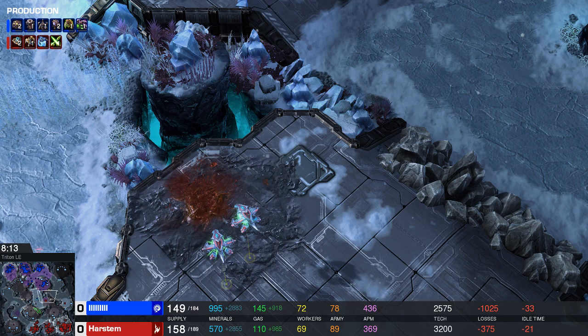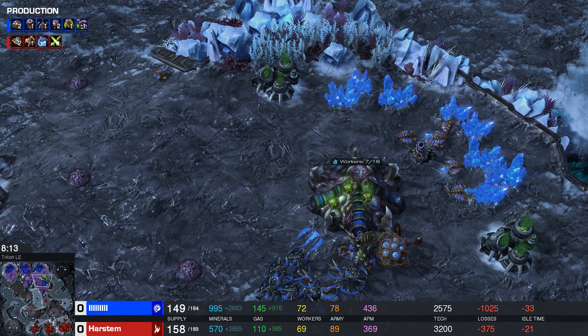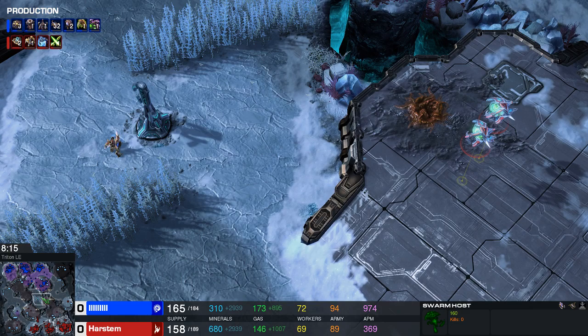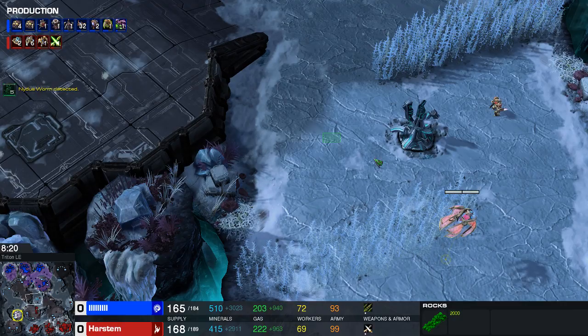Once you start moving on the map and there are no Nydus worms up, your opponent will need to use Swarm Hosts defensively. If you can force Swarm Hosts to be used defensively, most of the time you win — you can just run away from the locust wave and re-engage after it runs out. You can clear a base, take your own forward base, maybe even attack into carriers.